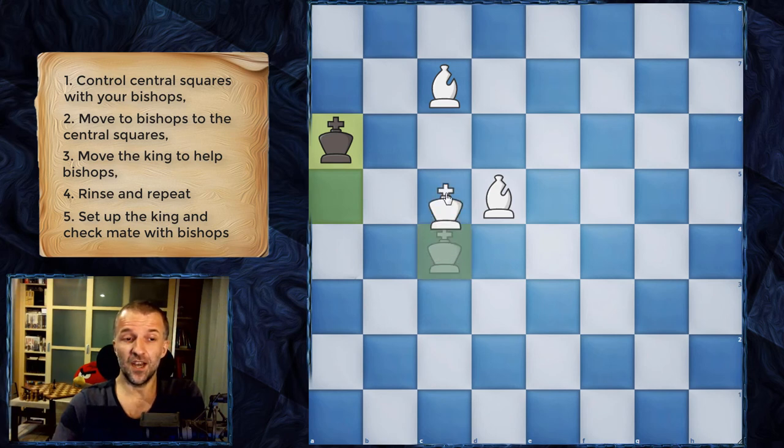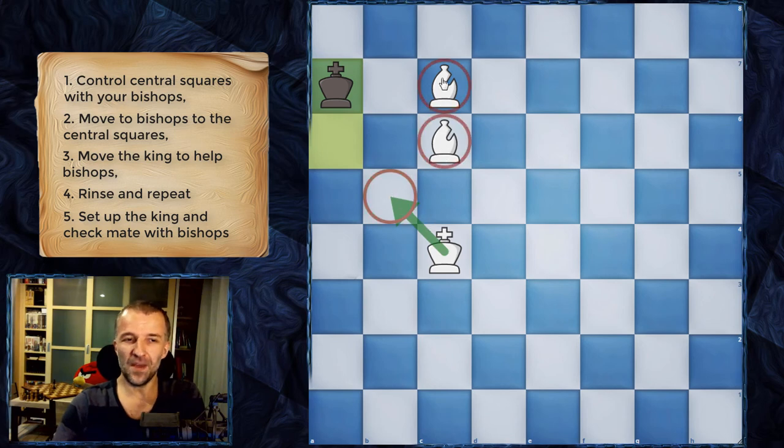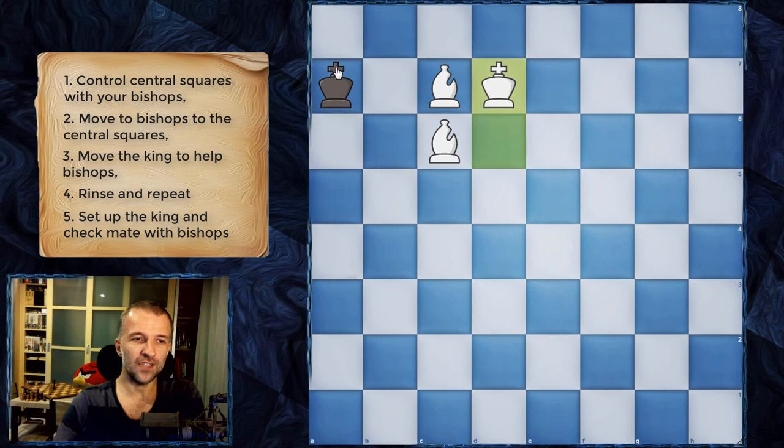The faster method is to bring the king — I'll show that at the end. First let's follow the logic I just taught you. We set up this cage for the king and it has only two squares to move. Now here is the trick: we cannot bring the king to b5 anymore. We only use that formation until the king is on the edge. Once the king is on the edge, don't do that — it would be stalemate. We just bring the king this way and deliver checkmate.